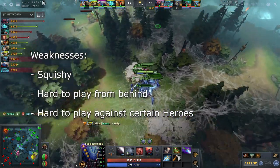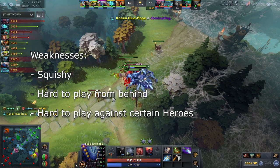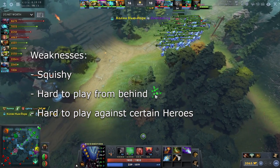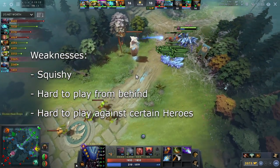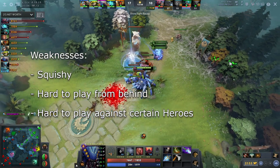There are heroes that are quite hard to play against when you don't have a lot of experience playing Brood, such as Legion Commander, Tidehunter and Conker — basically heroes that can kill your spiders very easily. Once you are comfortable playing Brood it's not that hard to play against those heroes, but it takes practice. So don't let yourself down when you fail against those heroes at first.